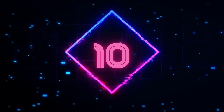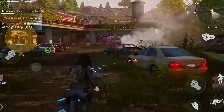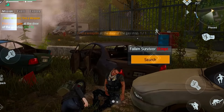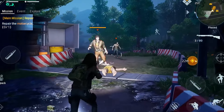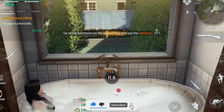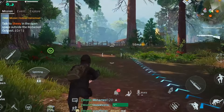Number 10. Undawn is about surviving in a world after everything has changed. Zombies are everywhere, and you have to be brave and smart to stay alive. You find things to use, build safe places, and work with other players. The game is exciting and a little scary — you have to make good choices to survive. Undawn is for those who like adventures and challenges and want to see if they can make it in a tough world.